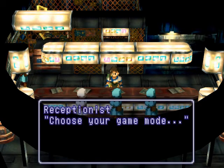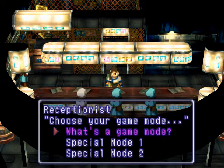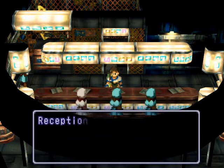Let's enter a match. There's special mode 1 and special mode 2. Special mode 1 is basically you fight in battle, just like you did when we were fighting Riko. Now we do not get any battle points in that mode. With special mode 2, we do gain battle points, so we can get prizes here. So that's pretty nice.